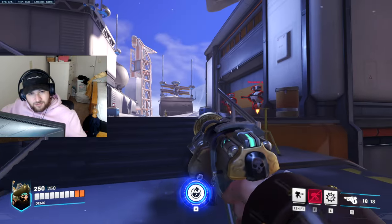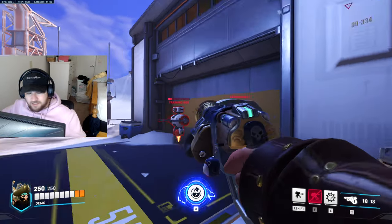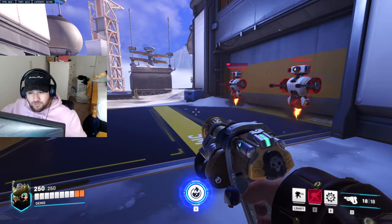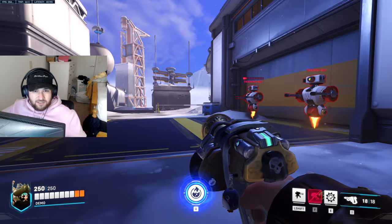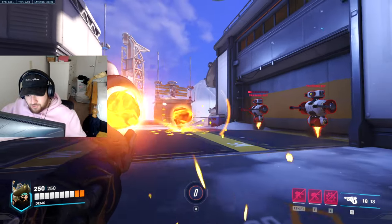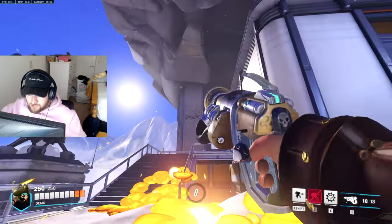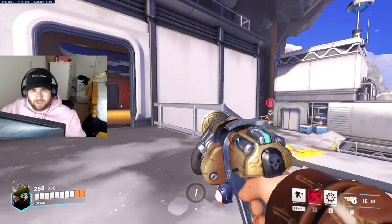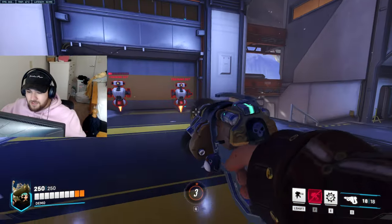First thing on Torb — a lot of people use his ultimate basically wrong. They use it and then just hold down left click when there's a D.Va matrix or Reinhardt's shield blocking. What you want to do is hold it and wait if there's a matrix or Genji deflect. When it's clear, shoot and always try to lob it far into their back line, because it'll make their backline disperse.